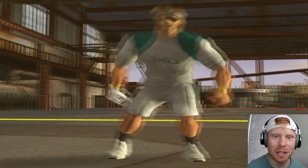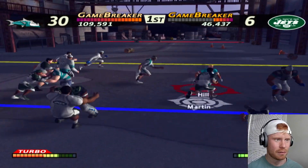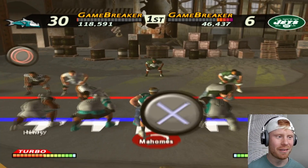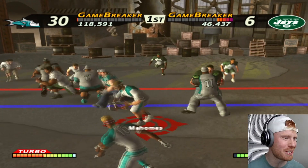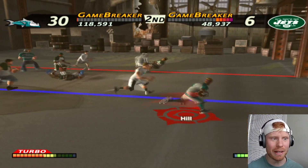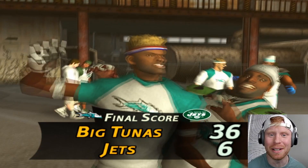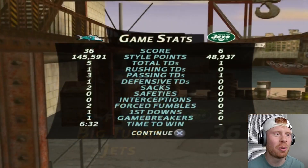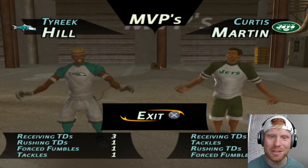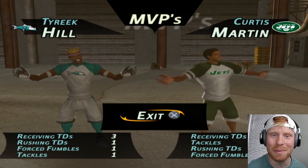Of course we're going to be using the gamebreaker. We switch Tyreek Hill into the running back position to get him into the end zone. 36-6, that was a pummeling. Tyreek Hill, one-man show — of course he's going to be the player of the game. We did it in six minutes. Tyreek Hill had three receiving TDs, one rushing TD, a forced fumble, and a tackle. Let's get into the next game and see if he can dominate just like that.